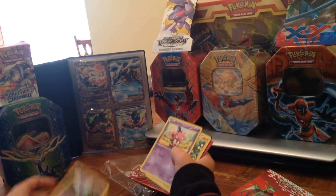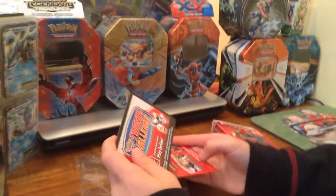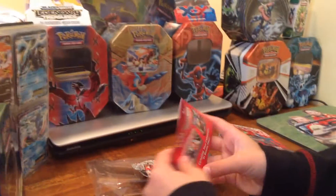First is Woobat, Joltik, and Tynamo. This is the trainer challenge — these are packs you can get in the store.